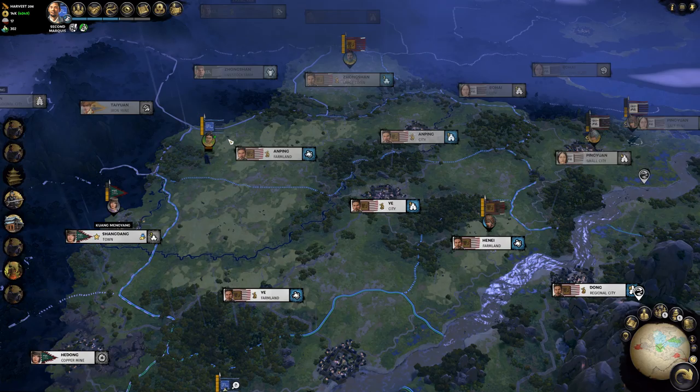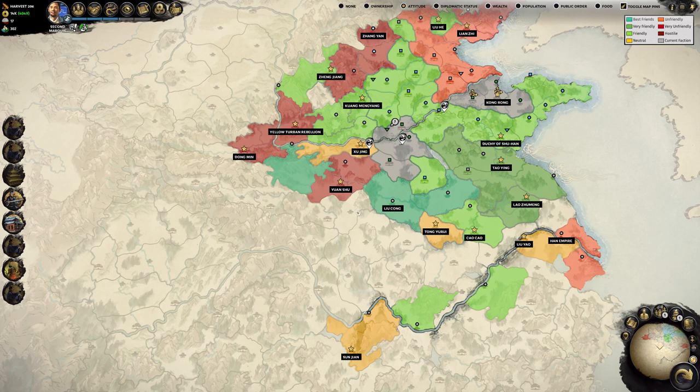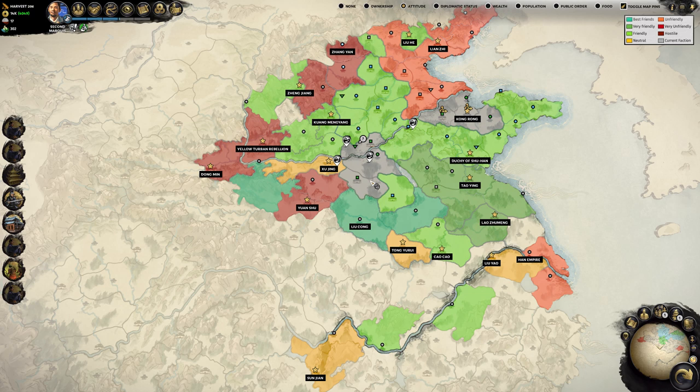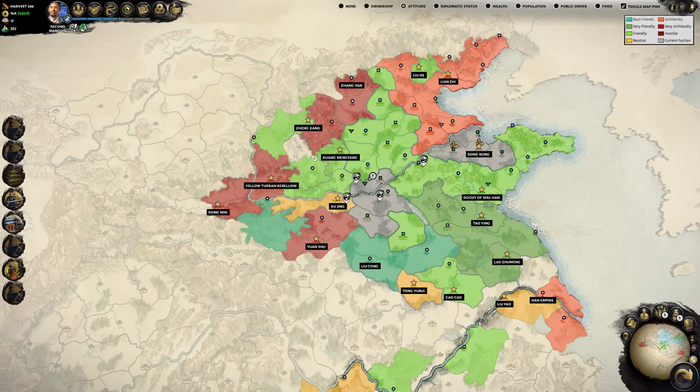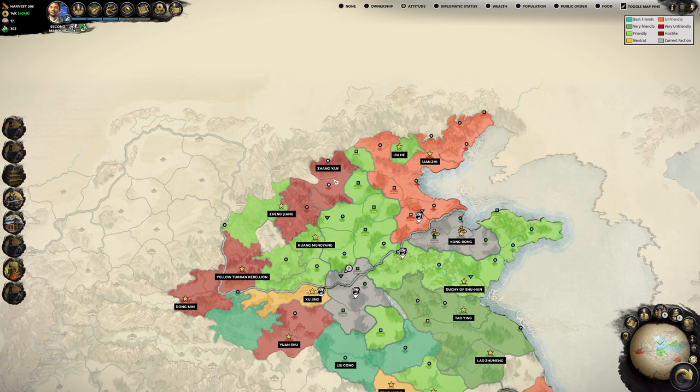What we want to do in this episode: we have the Yellow Turban Rebellion. I'm constantly looking for enemies at the moment, because we are quite peaceful with most of our opponents. Either we have trades, or it's not in their interest to make war with us because they would lose money. Or we have a pact and they don't want to break it, because that would reduce their trustworthiness. So at the moment we are kind of neutral here in the middle, and I want to get new territory.